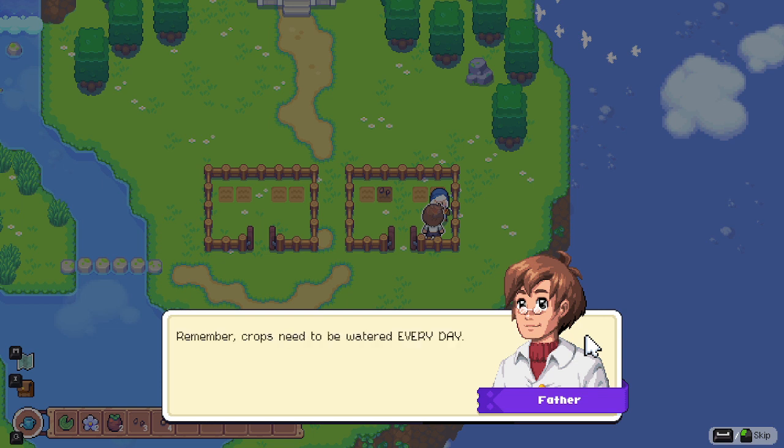Lesson three: Growing plants. Father explains crops need to be watered every day, or they'll wither and die and you'll lose all your hard work. You can always hope for a rainy day to do the job for you.